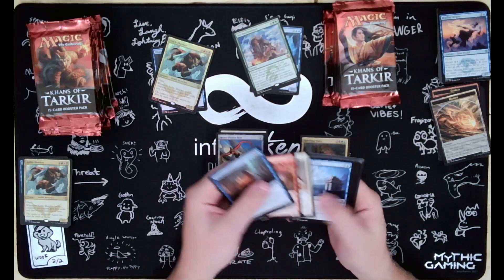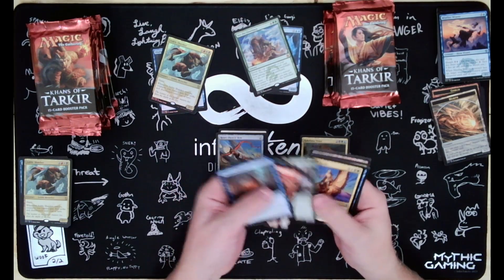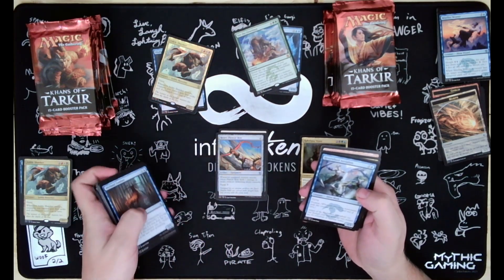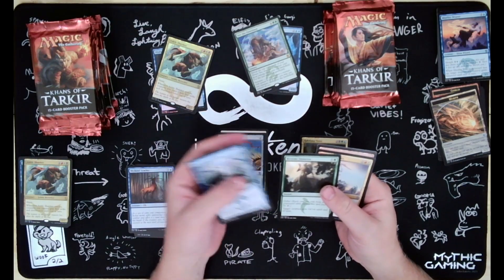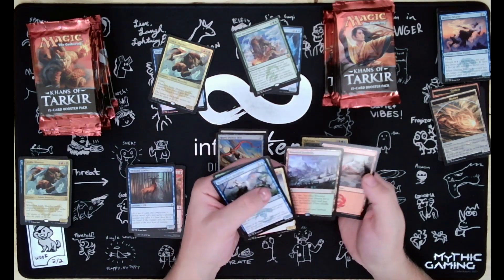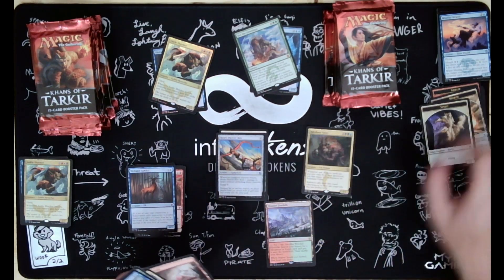Hoping for a fetch - that will definitely make me feel better, but you know what, I'm opening this for the nostalgia. Riverwheel Aerialists, Become Immense, High Spirited Mantis - there we go, we got a fetch! Wooded Foothills. And a Warrior token.